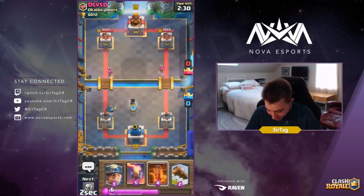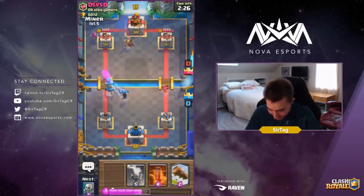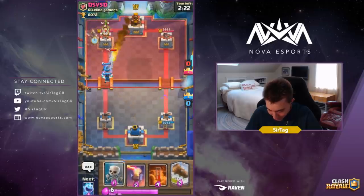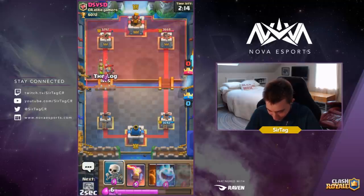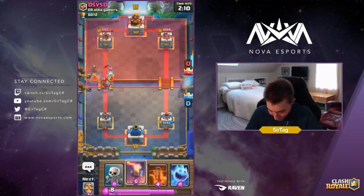Probably gonna be Hog Rider, so we're dropping our Electro Wizard quick. If he goes Hog Rider we have to Inferno it in the opposite lane. Since we have a push going we're gonna aid it with the Miner and see what's up. He's gonna Fireball that and give me some very nice Log value. I'm gonna hit the Knight and Goblins — I'll wait till the last possible second, until it crosses the bridge, just to see if he drops a Hog Rider. I'd want to catch that if I could.